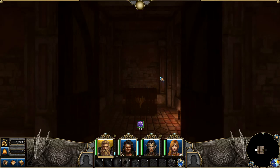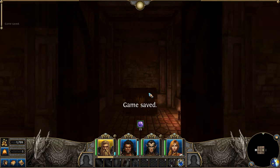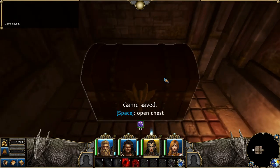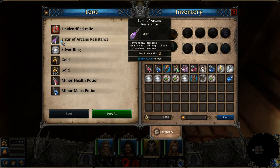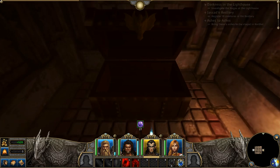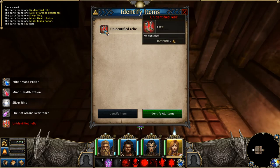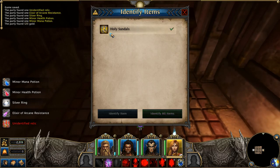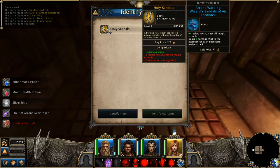I'm going to save that — 'mysterious crypt' is a fine save name. We got an unidentified relic — that's kind of why we did this — and arcane resistance, nice! We can check here: 'ancestors made this strong,' holy sandals. The way relics work is the more experience you gain while wearing the relic, the better it's going to get, so that's cool.